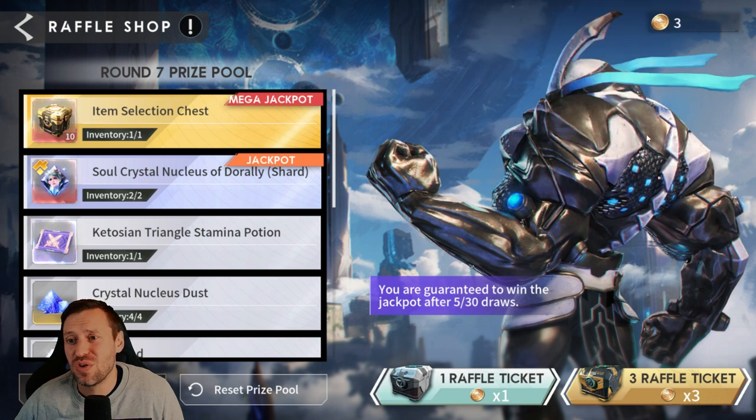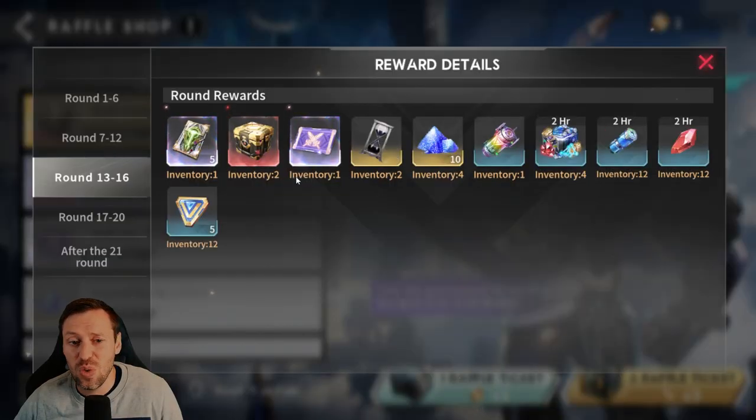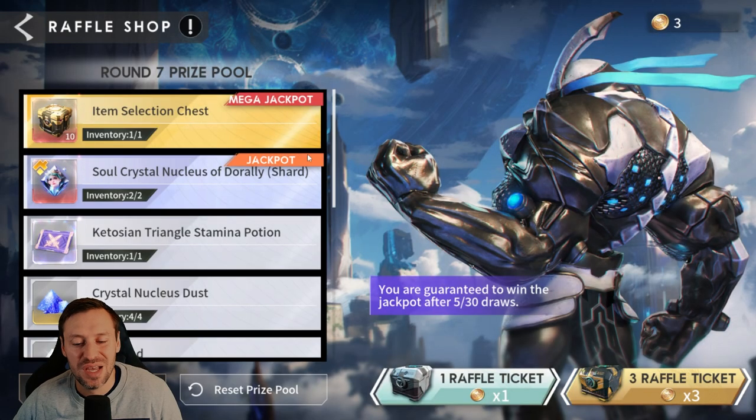It's going to save us a whole bunch of these coins and it just means we can get through this quickly, work our way down the prize pool, and get better rewards. Because literally everything that's blue is awful — I mean stamina is pretty good — but everything else pretty much is just trash and you just want to get the top tier rewards and move on to the next thing.